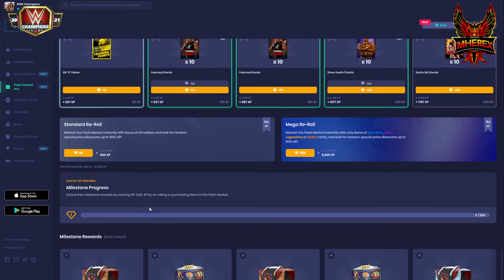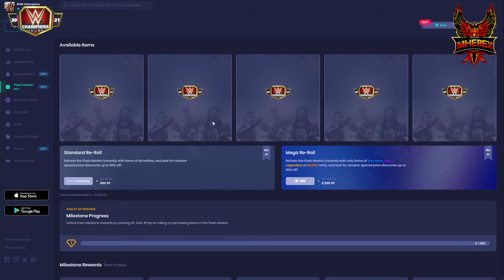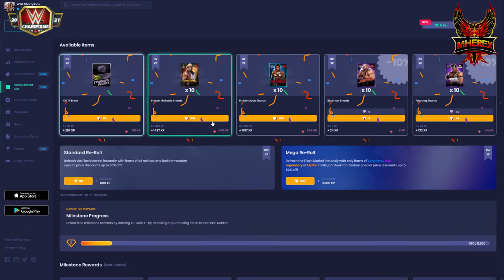Whether you spend or not is up to you — maybe $25 is too much. I don't know that I'll always do this, but right now it's really helping to level my roster up with coins. Let's go ahead and see how I do this week. It's not anything super exciting — I'm just going to spend 69 rubies for 690 EXP and hope I get something really awesome or at least coins.